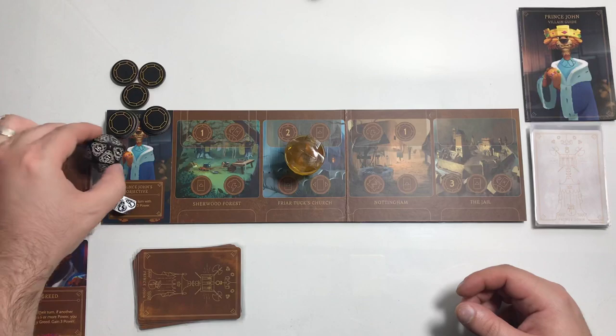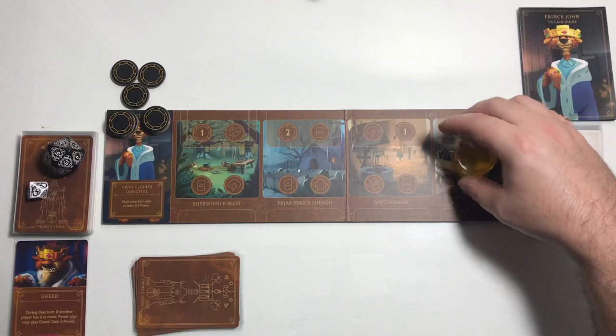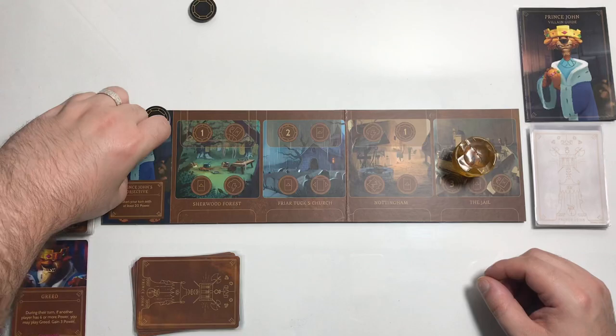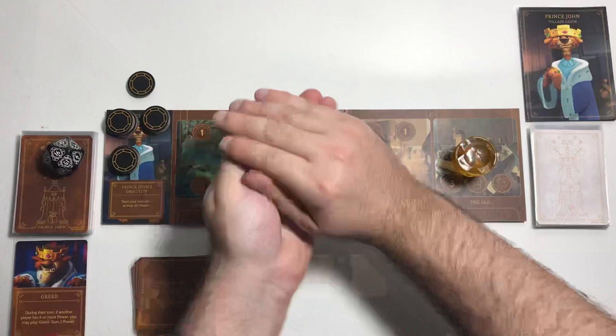Move to the jail, gain three power. So we have 16 — we're almost there. See if we get fated — a one. We finally get fated.